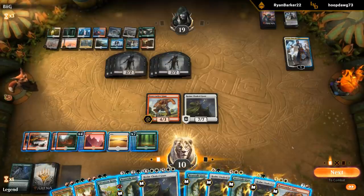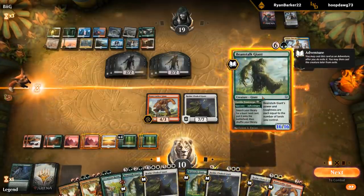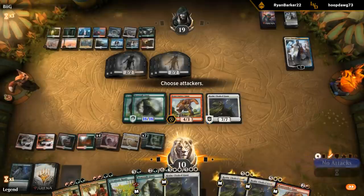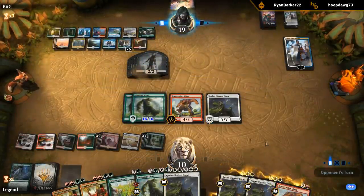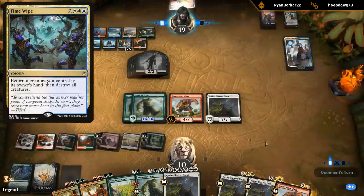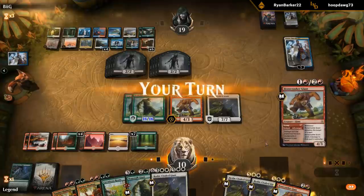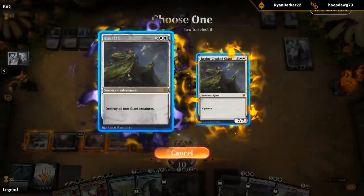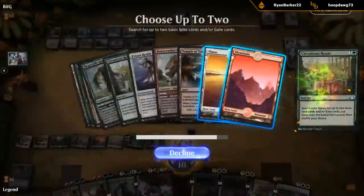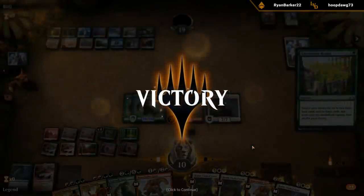I can play double Beanstalk Giants, so let's Beanstalk it up. No attacks — hope we can win next turn and they didn't topdeck a sweeper. Their own Realmcloak Giant is not going to do it — it's got to be a Time Wipe. Fourth Field of the Dead? Be my guest. And now it's time to attack. We can search up two lands first for value — and yeah, the not-so-gentle giants managed to defeat the evil Golos deck.